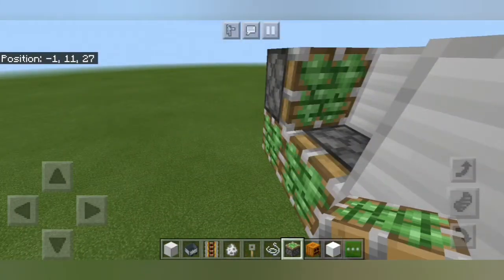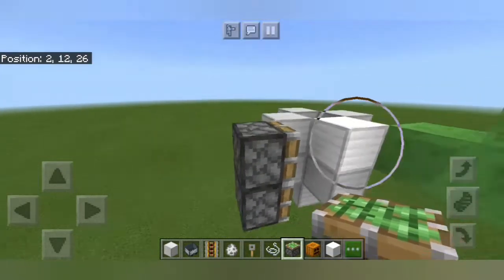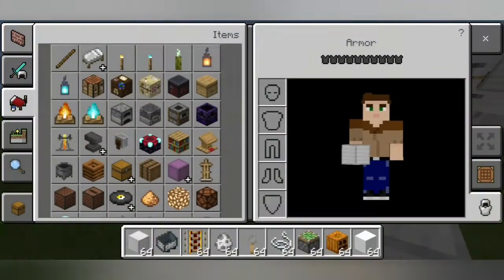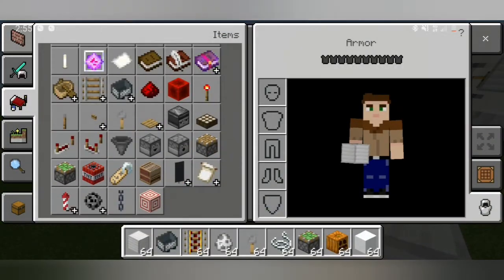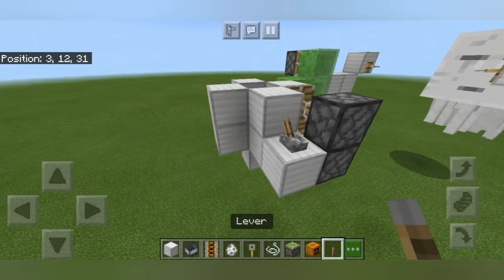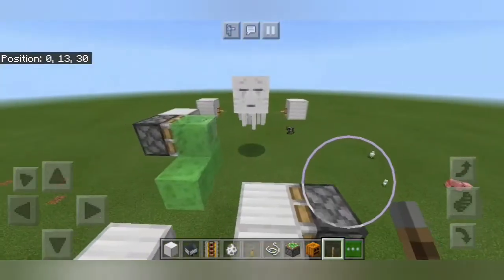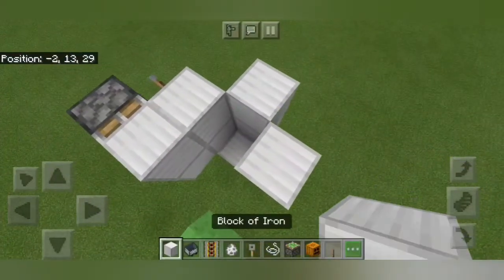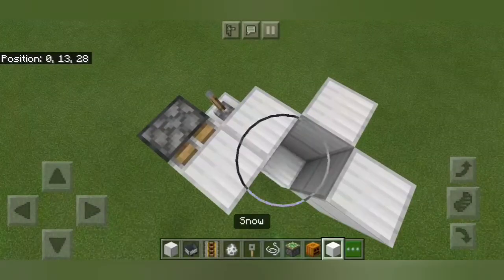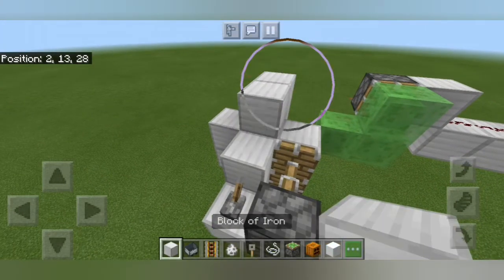Then we're going to place some sticky pistons on this side of the cup, and put a block right there — not snow, preferably. We need a lever placed right there. This is what's going to allow us to reveal the snow golem when we want to activate our system. Then we're going to place the snow golem in, and we can just open and close this when we want to start it.